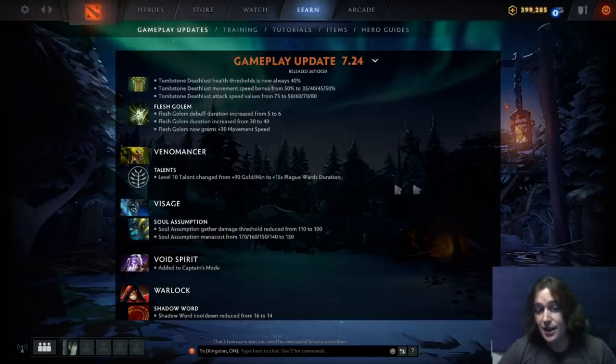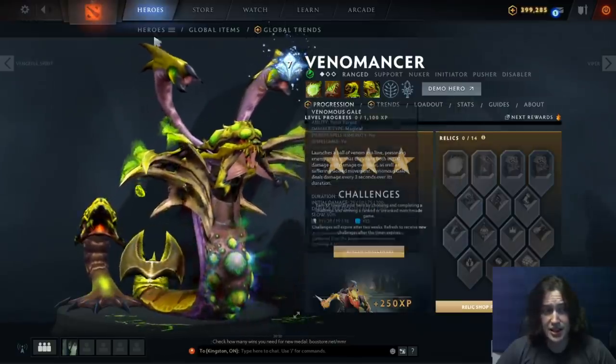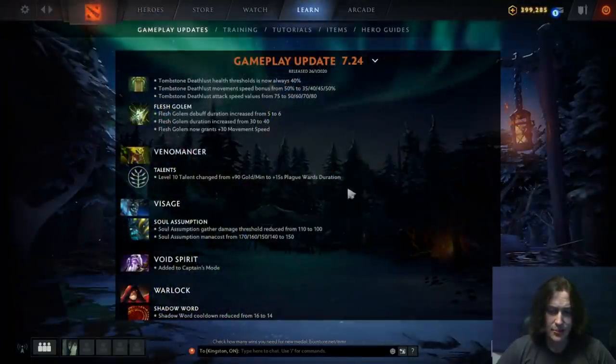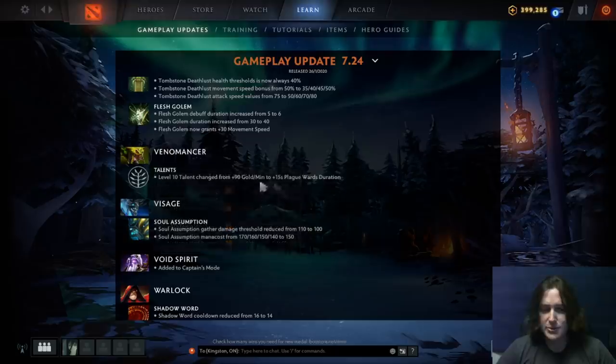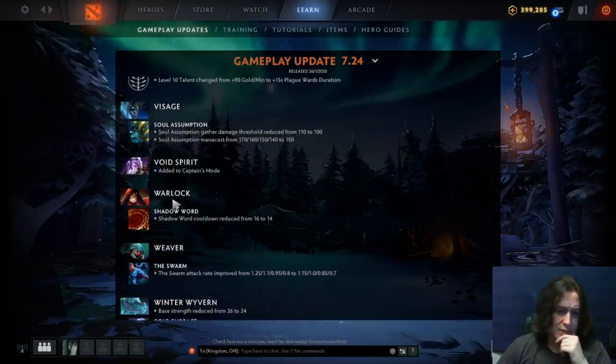Venomancer: level 10 talent is now plus 15 seconds Plague Ward duration — already lasting 40 seconds, so this almost gives you 150% of the Plague Ward lifetime. That's really good. Venomancer is insane. Visage: Soul Assumption gather threshold reduced from 110 to 100, so he's getting more Soul Assumptions faster. Mana cost reduced in early levels, increased in later levels. Void Spirit added to Captain's Mode — good hero.